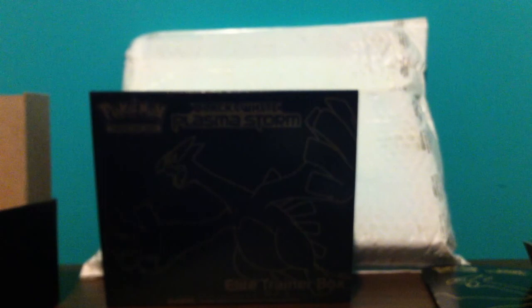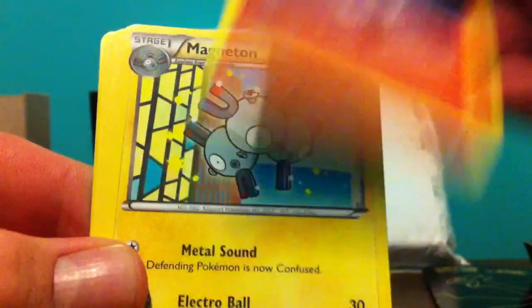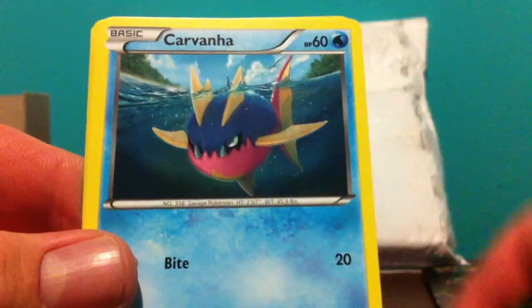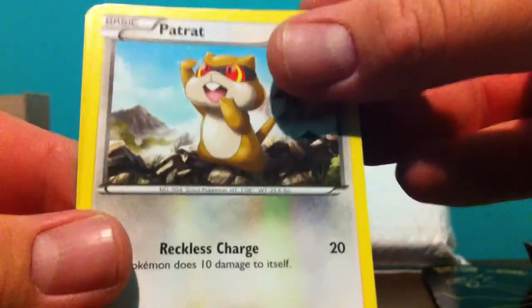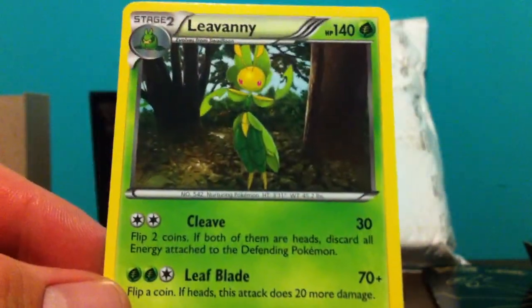This has got to be one of the best sets out so far. I'm pretty sure the next set that comes out in English is the one with the Giovanni Empoli on it, so hopefully we can get our hands on that. Plasma Frigid pack: Lampent, Magneton, Rufflet, Frillish, Zubat, Carvanha, Petilil, Loudred reverse. And a Leavanny rare.